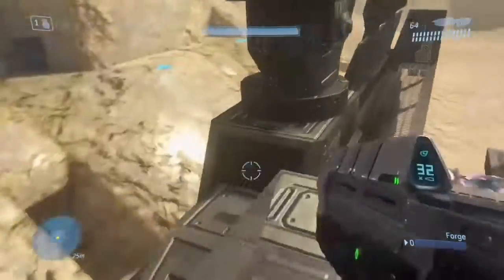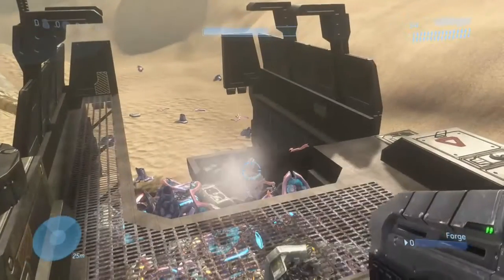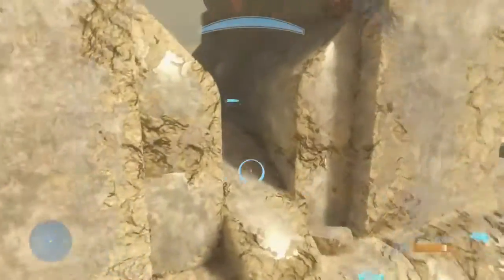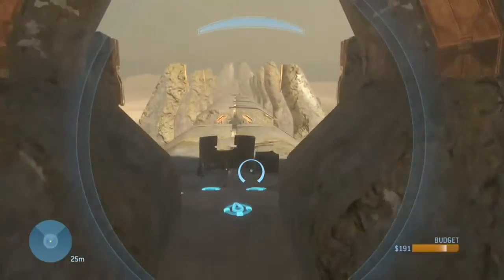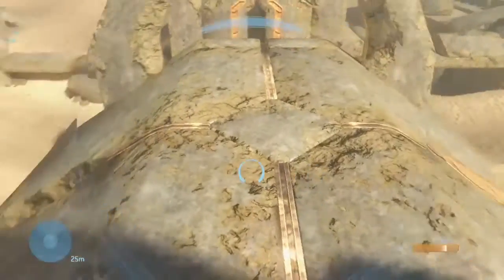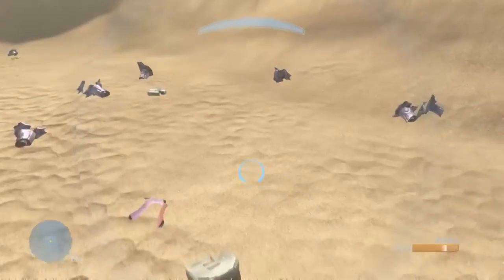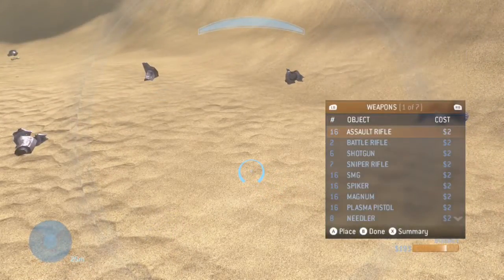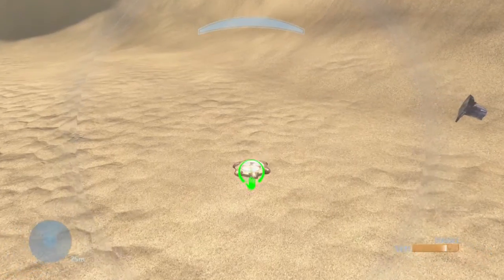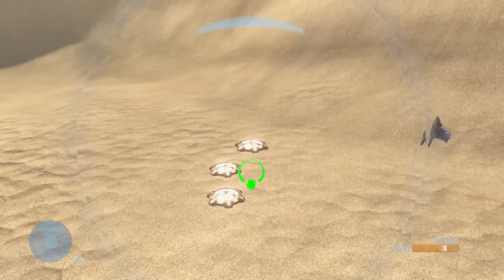And now we're going to run into our first issue. Sometimes this happens — the Elephant just doesn't want to get off the ground, so you have to overload the map, which I'm going to show you how to do in a moment. I'm going to need trip mines for this part. You're going to want to set them to respawn instantly, just like with the fusion coils and plasma batteries in the Elephant.